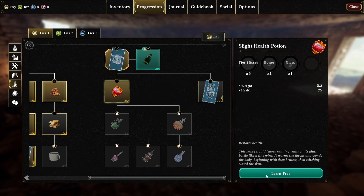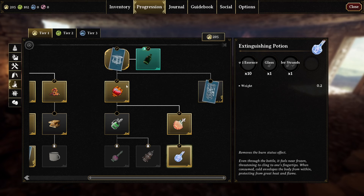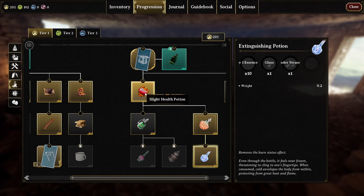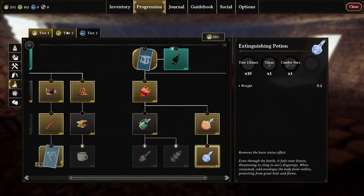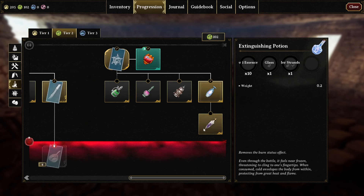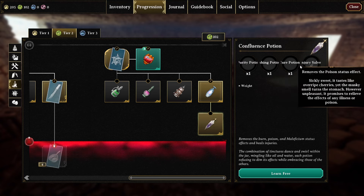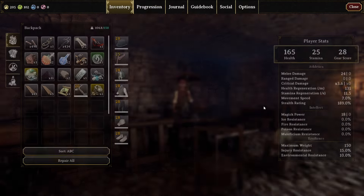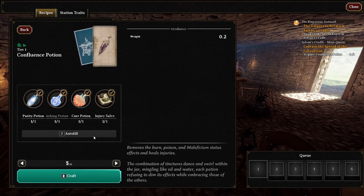They offer these for free. I kind of wish they would have these all green — but that indicates hey, you can get these for free, or you can spend the cost and pre-buy them. That would be very helpful. We need tier two, because it's a tier two item. Purity, extinguishing, cure injury — yes. There we go, and this will give us five of them.